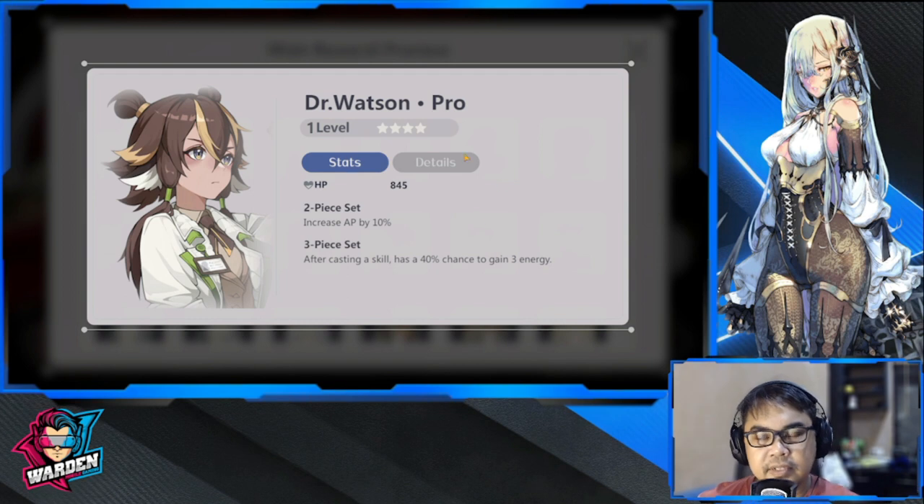Next up is Dr. Watson — one of the best four-stars we have. Increase AP by 10, and after casting a skill has a 40% chance to gain three energy. That's actually high compared to most proc chances, and gaining three energy is nice. This is backline — energy recharge or energy manipulation for AP characters: caster or aduitrix. One of the best that we have.